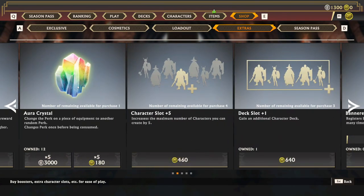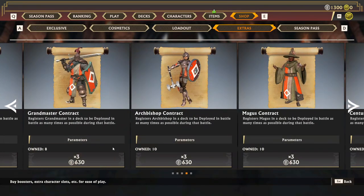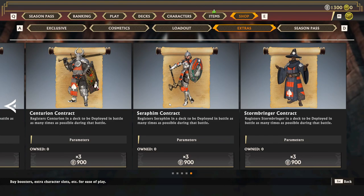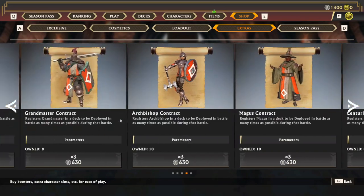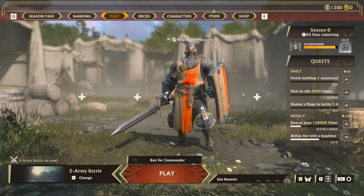I don't recommend you buy the contract ones, because they are very very strong but they are limited — you can only use them 3 times. Sometimes you'll buy one and someone knocks you off a cliff and you lose the character. Super strong, but not worth it in my opinion, because you also need to level up your characters.